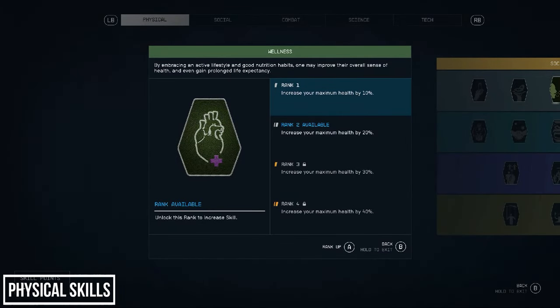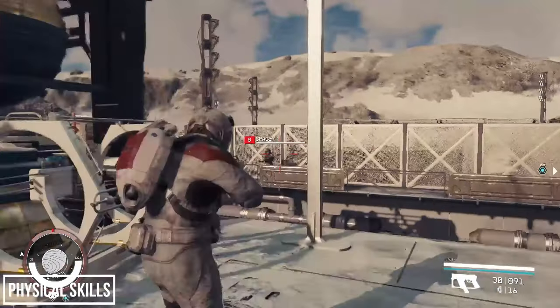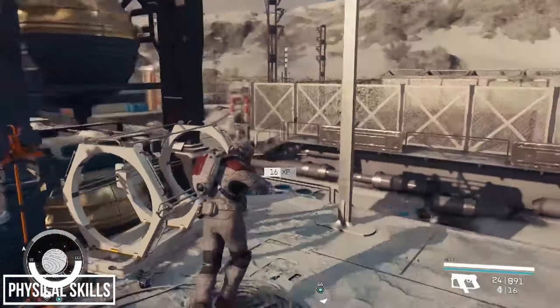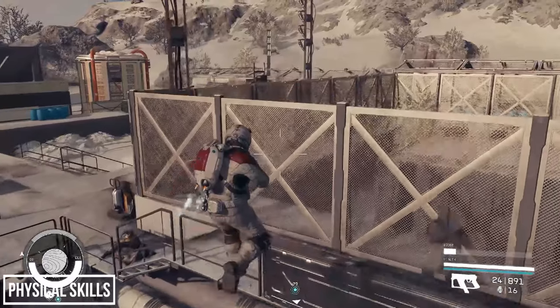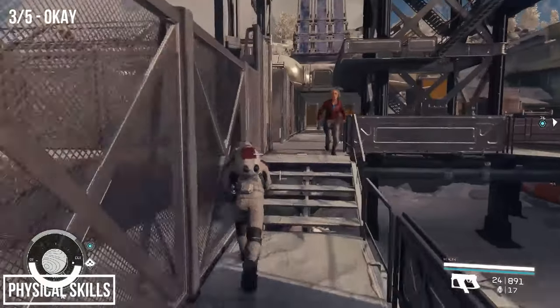Finally in the Physical tree we have Wellness. The benefits are straightforward: 10% more health at rank 1, 20% at rank 2, 30% at rank 3, and 40% at rank 4 with no additional benefits beyond that. This perk will be useful on melee builds, harder difficulties, or permadeath runs, but the need for it can be negated by better gear or simply being hit less. I invested a perk early on when my gear was weak, but the more I've played the less I've relied on that extra 10%. I'll rank this somewhere in the middle.